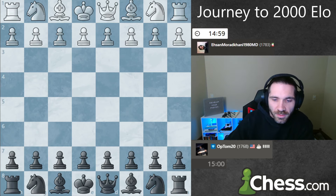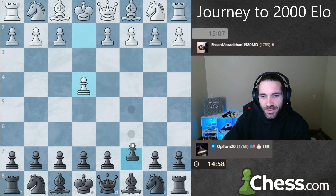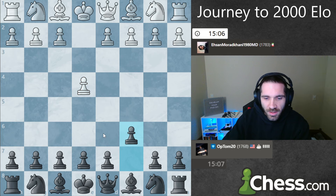Okay, a 1783 rating, we get the black pieces. Welcome to day 208 on my journey to 2000 ELO on chess.com. As you know, I'm going to play the Caro-Kann against e4.